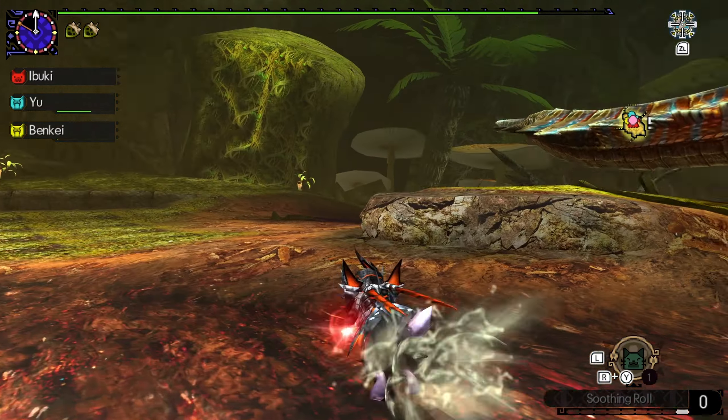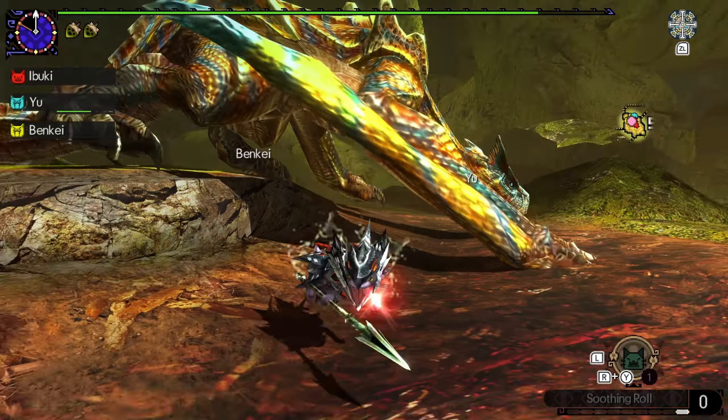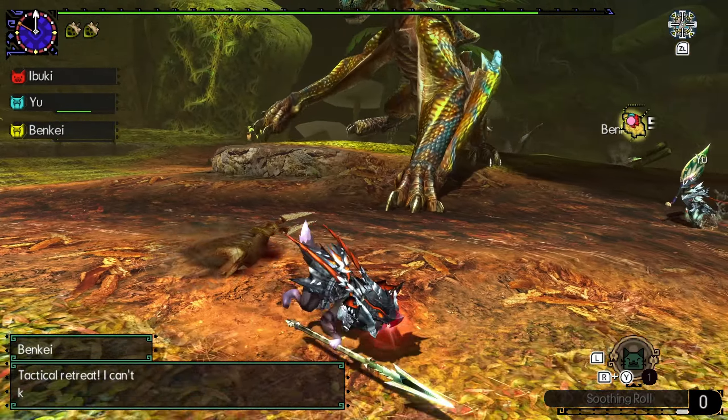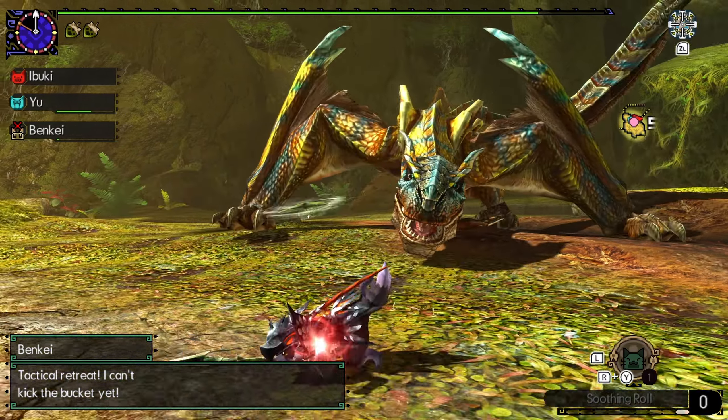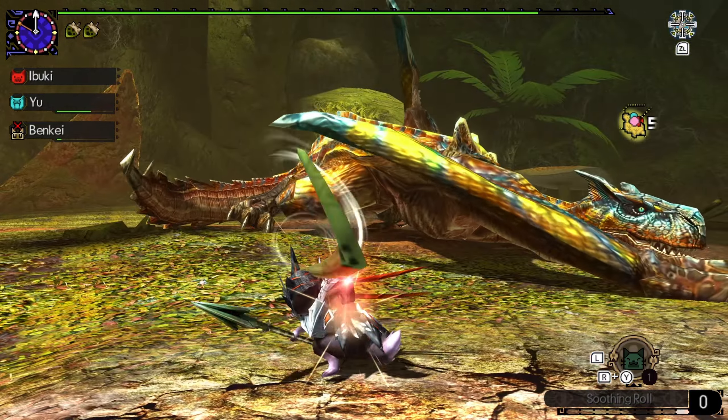Now that we're suited up in actual good equipment — I mean, not that the stuff before was bad — we'll go ahead and take our next quest. This quest is called Tracing the Family Tree and has us hunting a Tigrex in the Primal Forest. We'll head out.